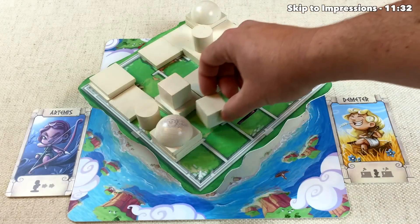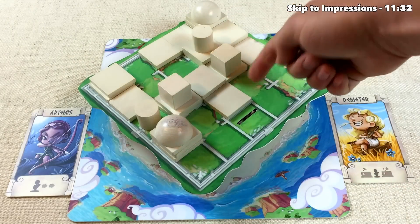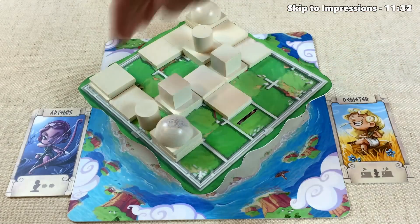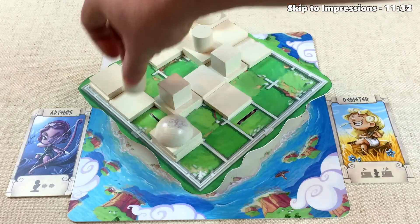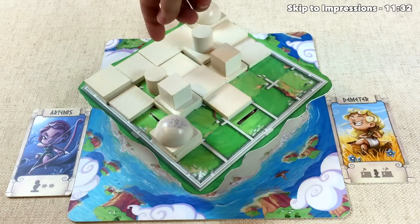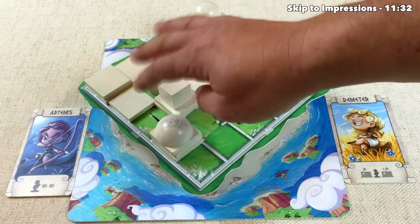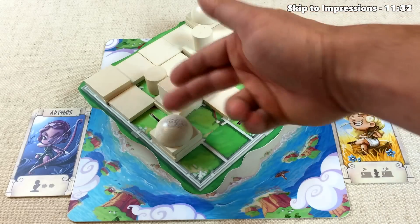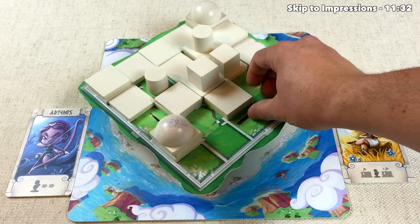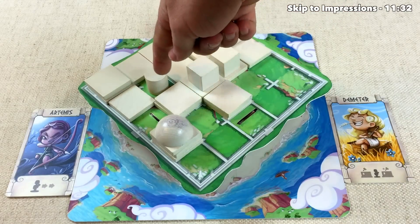Artemis decides to undo that move — they go back two steps to their previous spot and throw a building block farther away from Demeter, trying to force Demeter to move away from these nice central regions. Demeter isn't too fazed; they move and build one block there and another over here, trying to build as many buildings as possible so Artemis can't stop them from reaching a third level. Artemis moves to a spot and builds a second-level building — the best spot on the board because it's far from Demeter.